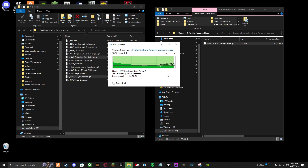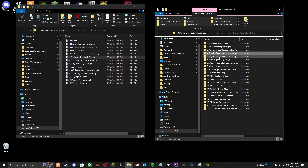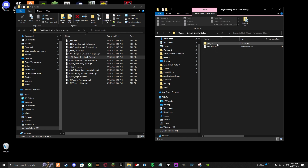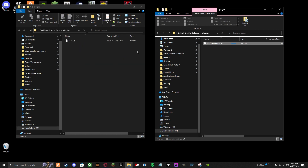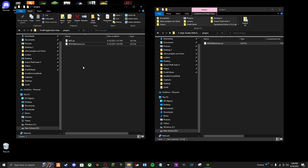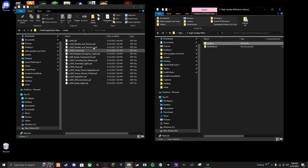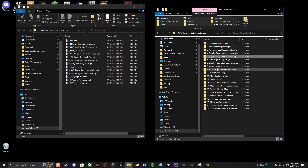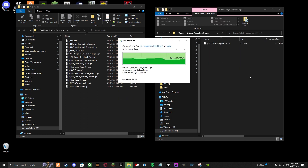Once that's done you can also do high quality reflections. For that you need to go back to your plugins folder and drag and drop. If it has an ASI file that goes in your plugins folder, but if it says RPF that goes in your mods folder. Extra vegetation — I like that so I put that in there too.